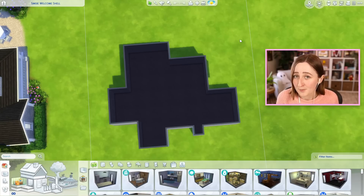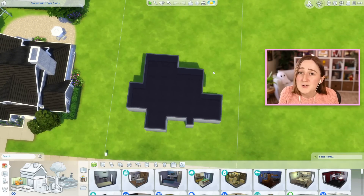The rules of this challenge are very simple: you download this shell off the gallery and you can turn it into literally anything you want. You can make it into a house, you can make it into a museum, if you want it to be like some scary alien thing, you could totally do that too. The possibilities are endless — you can add roofs and windows and paint, you can rotate it, you can put it on a bigger lot, a smaller lot, you can literally do anything with this shell.